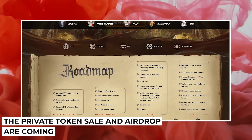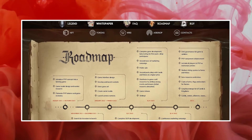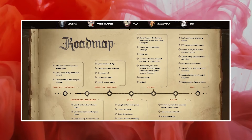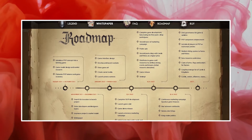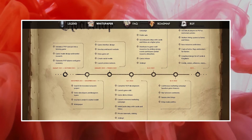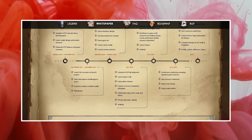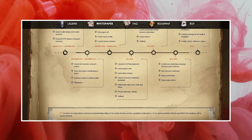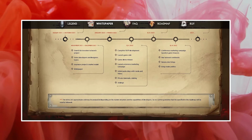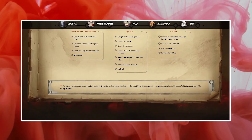The third quarter will be the biggest: the public sale will go live with a second wave marketing campaign, more lands and mines will be added to the game, and more airdrops for players. The full game will be launched this quarter. In Q4, more intricate features will be added while the marketing campaign continues — important features like PvP battle enhancements, guilds, alliances, and DAO governance. New graphics and newer resources are planned for the following year.